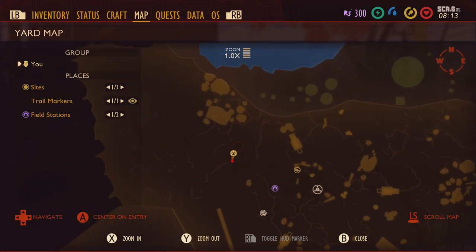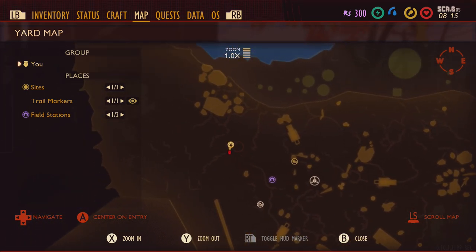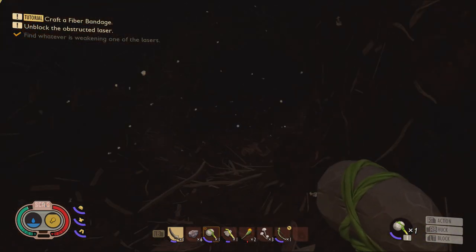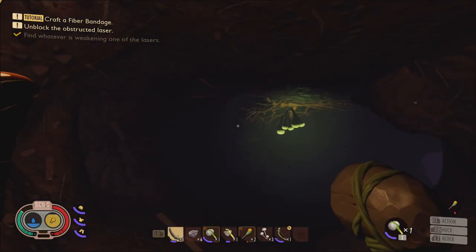Now on to the rotten bee armor. We're going into the ant hill — it's a little ways from spawn. I'd say try and get the ant armor before you come in here so that way it's not so hostile.